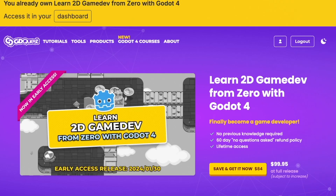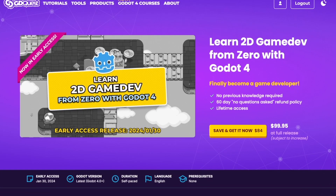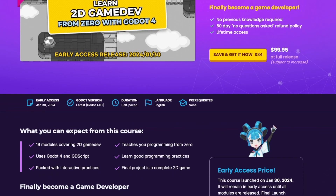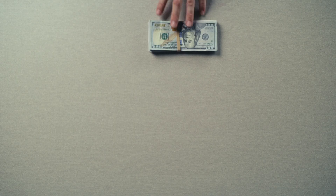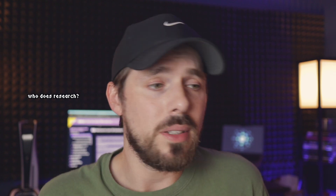So GD Quest Learn 2D Game Dev is an $84 early bird special program where it teaches the fundamentals of the Godot engine, and it also teaches how to make 2D games. For myself, that's all I'm interested in — I just want to make 2D games. I was like, okay, that's fantastic — 84 bucks, I can learn to make 2D games. Wonderful. I didn't do a bunch of research; I knew it was still in development and didn't know how far along it was.